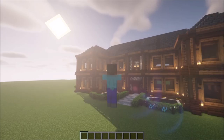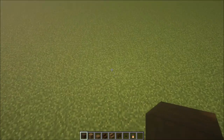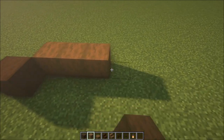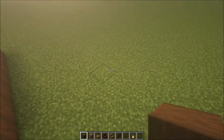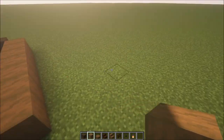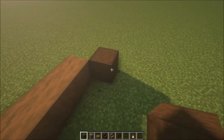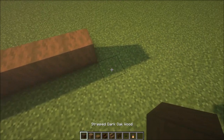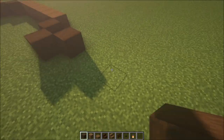Once you've got everything you need, let's get started. The first thing we're going to do is outline the build. Place a dark oak wood block here, then take some stripped spruce wood and go out seven blocks. Add a dark oak wood block here, then repeat the same thing on this side — seven blocks. Then go in seven blocks, go in two blocks, and go out one block like this.